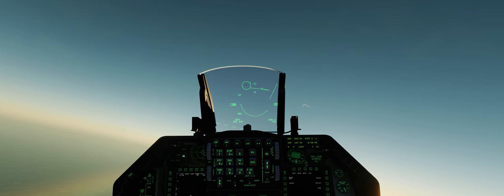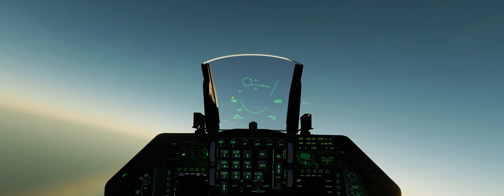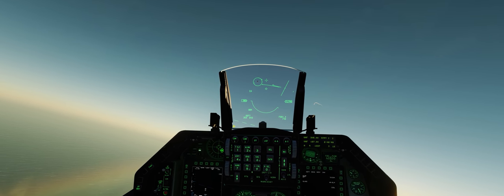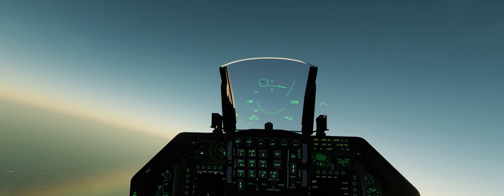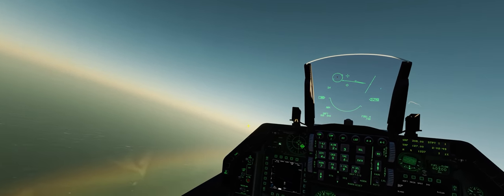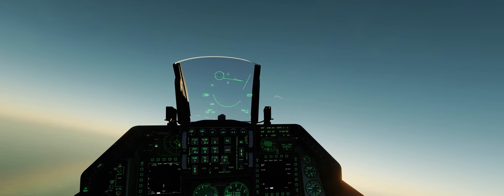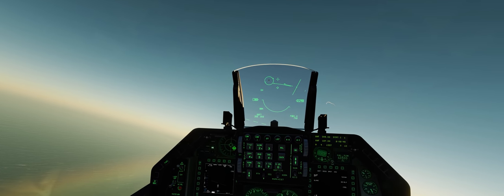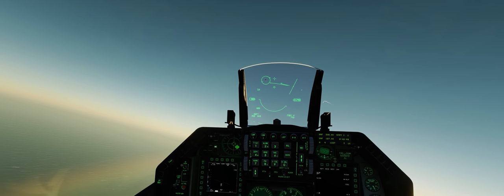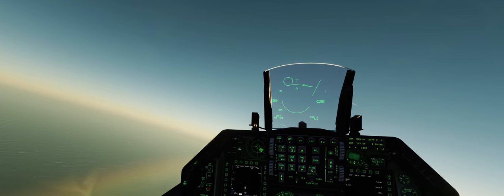Right here we can see the new dogfight HUD for the F-16C. We have a horizon indicator that will shift around and show you where exactly the horizon is and what your attitude is in relation to it — giving you a very bold indication of where your jet is pointed. Because in a dogfight, you've got G's crushing you, the RWR screaming at you, guys on the radio screaming at you. It's very, very easy to get disoriented.